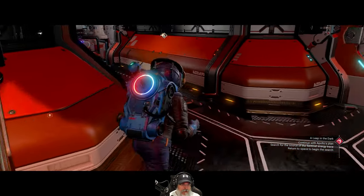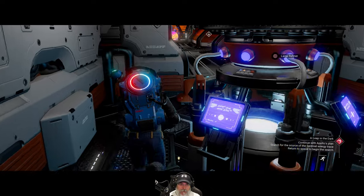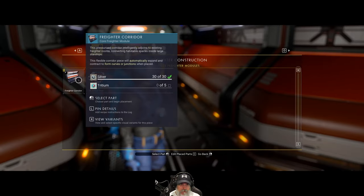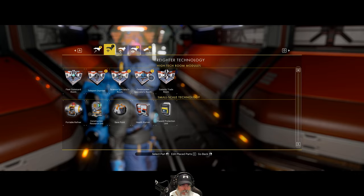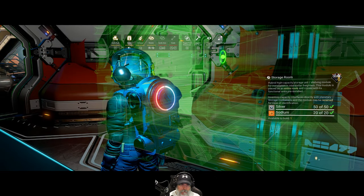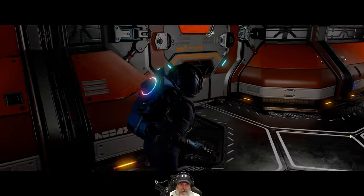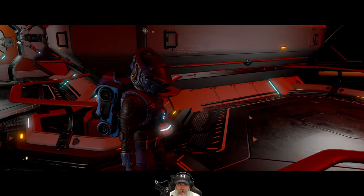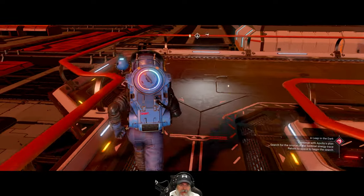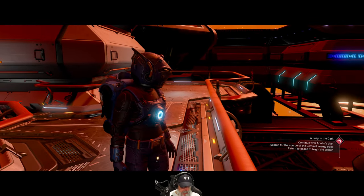Back into the build menu — there we go! That explains it: we have to remove these catwalk pieces because they're considered separate build pieces and they're in the way. We don't have any need for this stuff out here anyway, at least not right now. Maybe in a future iteration of the freighter, but for now let's get rid of all this.